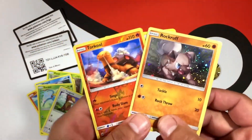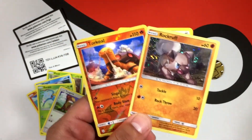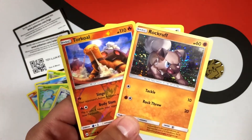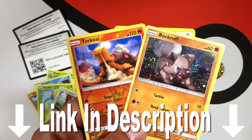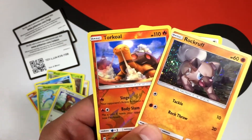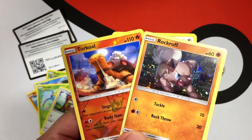We got this promo Rockruff and this awesome looking Pikachu coin. Make sure you guys check out my giveaway that's going on. I also posted a top 10 video — be sure to check that out, the link is in the description. Let me know your thoughts on it or what other types of top 10 videos you guys want to see. But thank you for watching — we will see you next time on BC Unleashed.